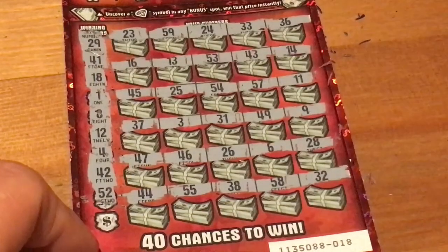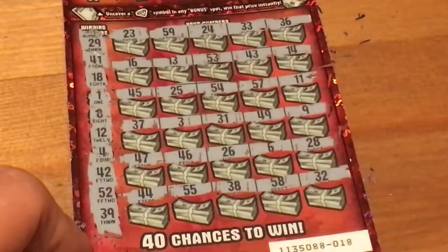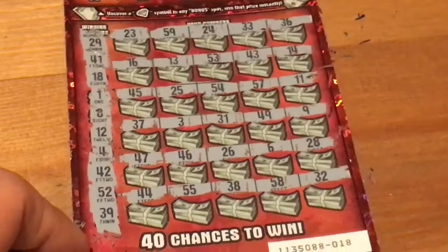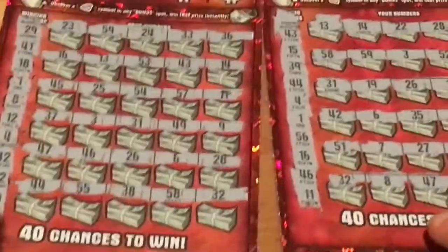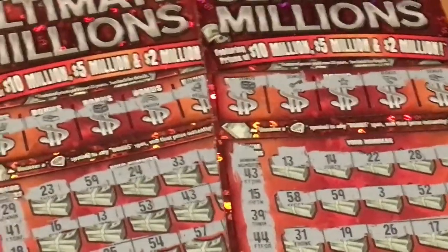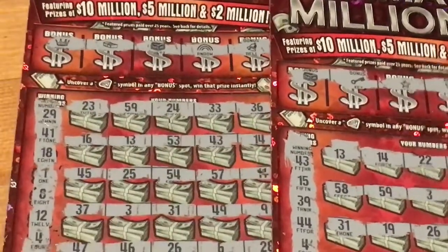52 — no 52 at last chance. 39 — not seeing it folks. It looks like we got skunked on these tickets. I know for sure on the poker. I'll double-check these Ultimate Millions and hopefully I'm wrong and one of them has a win. If that's the case I'll put it at the end of the video.